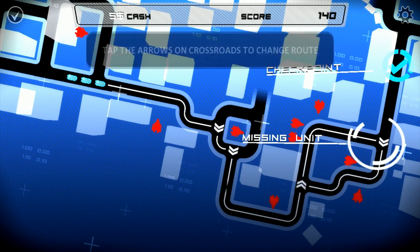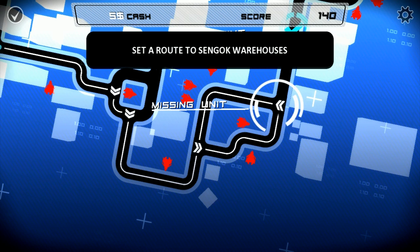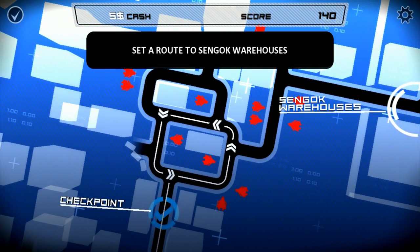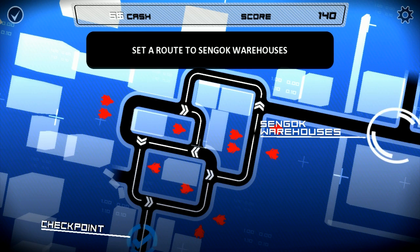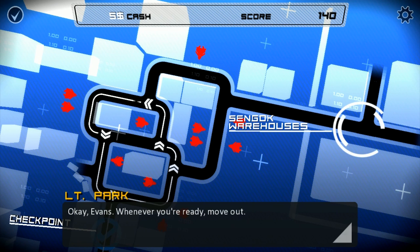One of the cool things about this series is that you actually plan out your route through a map. I'm tapping on these little icons to change what direction I go when I reach a given intersection. By doing that, in this particular map I'm mostly avoiding things, but in some maps you can use that to work your way into things.